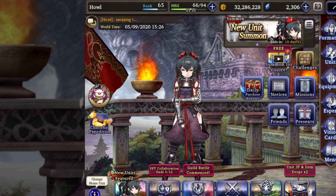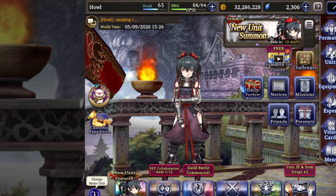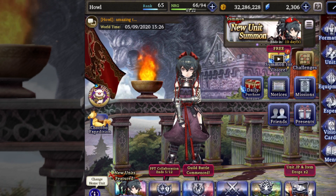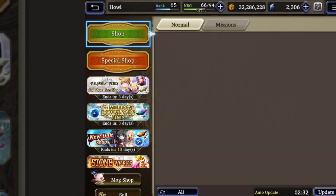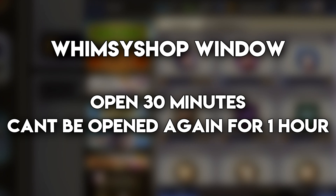So what is this window we're talking about? There's a window where the Whimsy Shop can open and a window where it cannot, and this window is open until you open the Whimsy Shop for the first time. Once it opens, it's available in the shop for 30 minutes. After those 30 minutes, the Whimsy Shop closes and you will not have access to it for an hour.